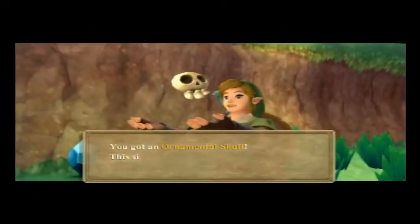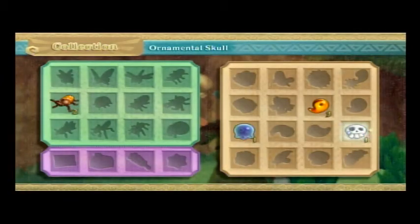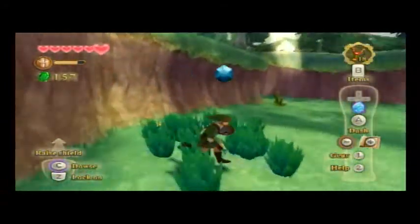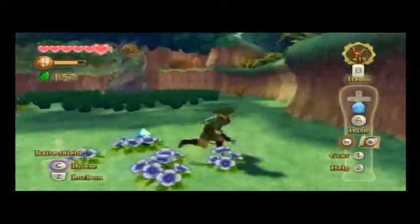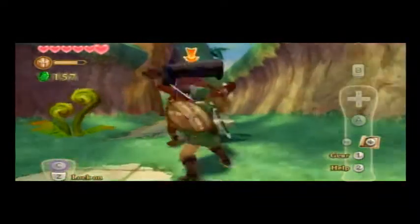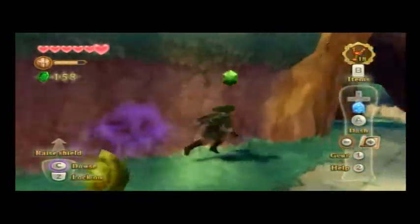We get a little ornamental skull here — that's another collection item. You get these mostly from Bulblicans and stuff like that. I think I told you that already, because that was actually the second one we got. And we got another enemy here. Move! Move! Not too bad.